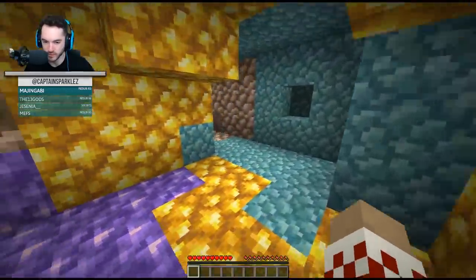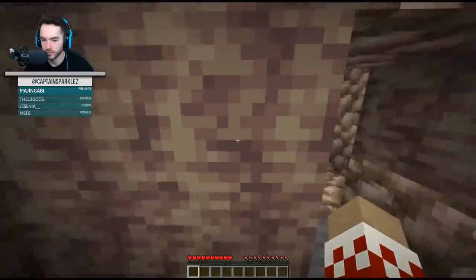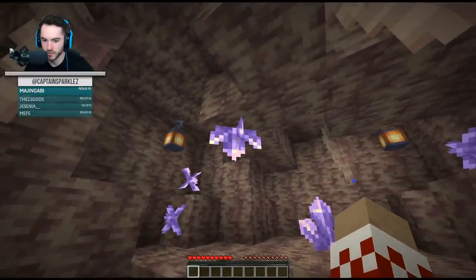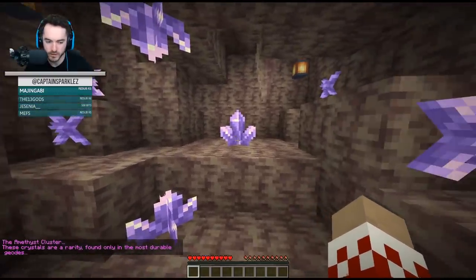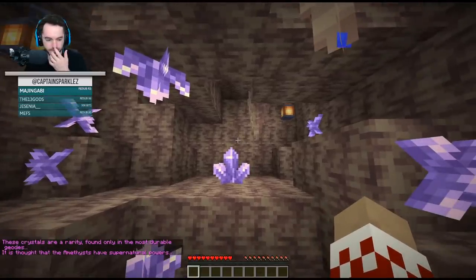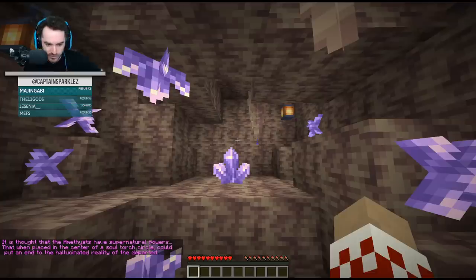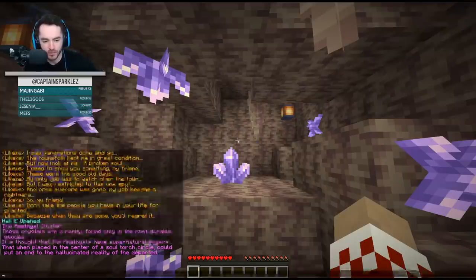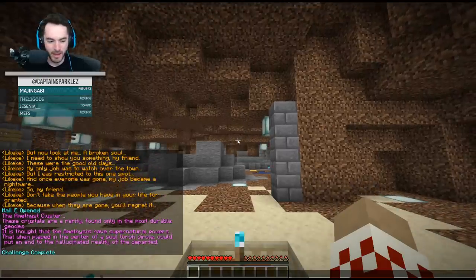The Amethyst Cluster - these crystals are a rarity found only in the most durable geodes. It is thought that the amethysts have supernatural powers, and when placed in the center of a soul-torched circle, it could put an end to the hallucinated reality of the deposit. Wait - is this a hallucinated reality because I'm unalived? Hold on - am I unalived?